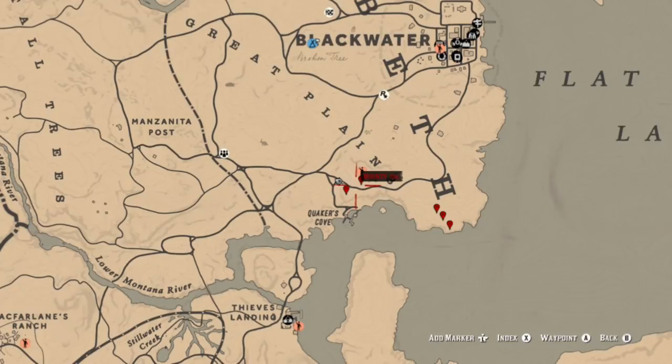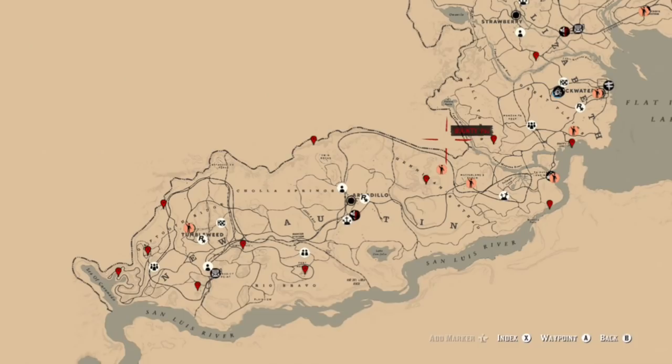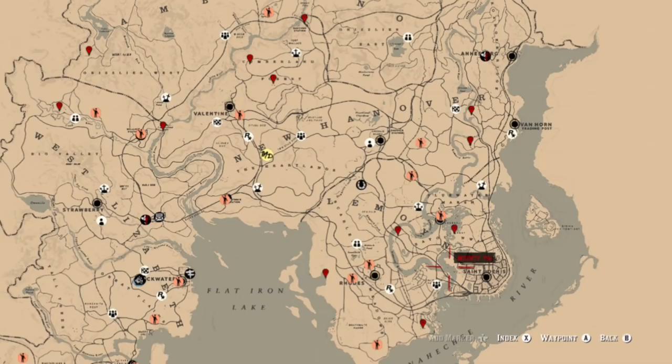If you're looking for herbs to craft, at these locations near Quaker's Cove you can find oregano and mint, so you can use those to craft your exotic bird and flaky fish meals. There are also about five hideouts located kind of in this same area where you get all the other things.